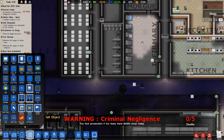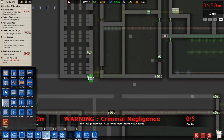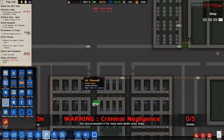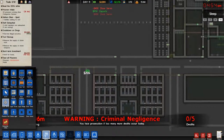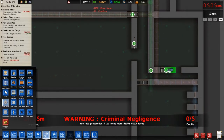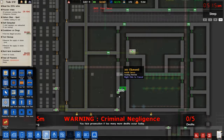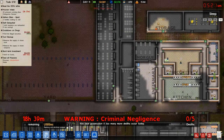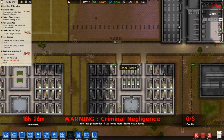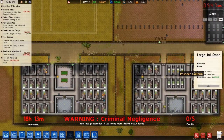It took me a while to figure out how to actually do the door controls — I think they're under Utilities. You have to take the servo and make sure the little gear part is in the doorway. Put that there, then put some more around here. They don't even have to actually see the people — they just somehow magically know where they are.